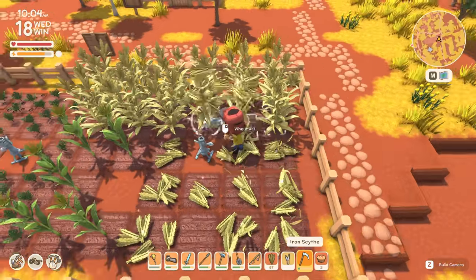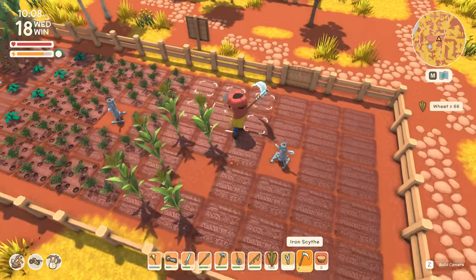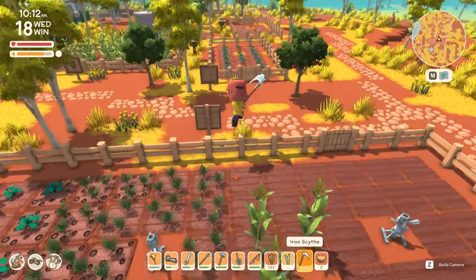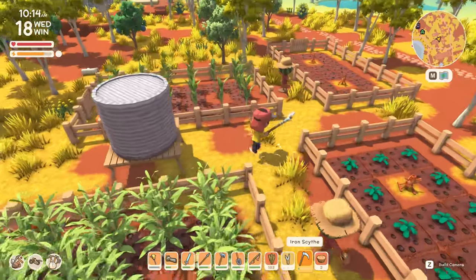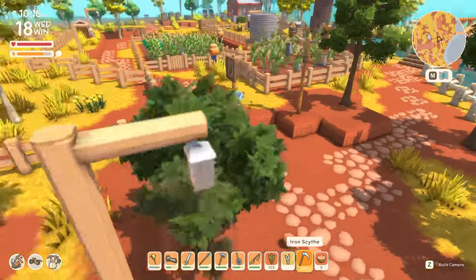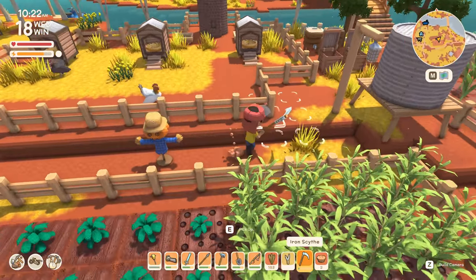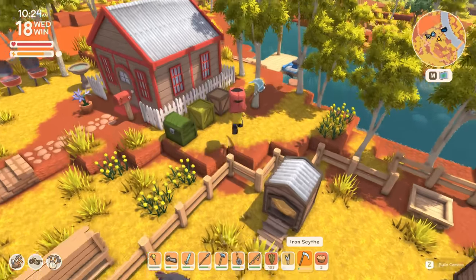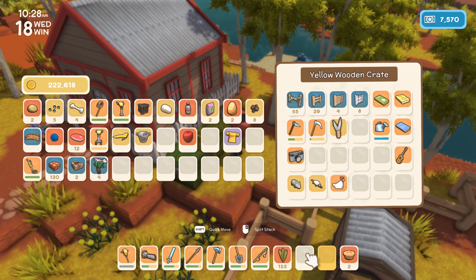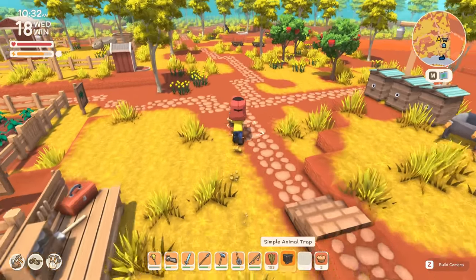There's a bit of an empty patch here for some reason. I'm probably just gonna leave that for now because we're on the 18th, and in ten days we're gonna have to think about what to do with the entire farm for springtime. I'm pretty sure we can't grow corn in springtime, so we're probably gonna have to replace it anyway. I don't really feel like growing another patch of corn for just the next ten days — it's not gonna be worth it. We should try to get some more fertilizer going though — we have just the right amount.